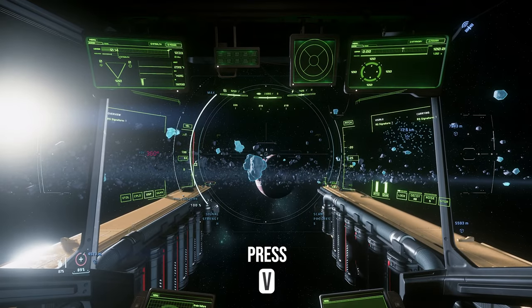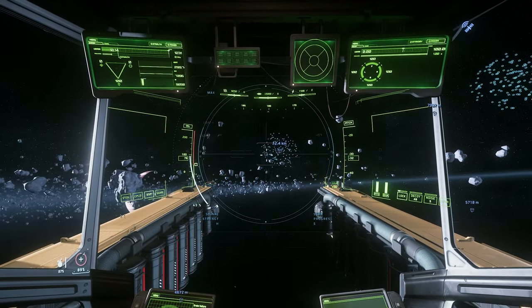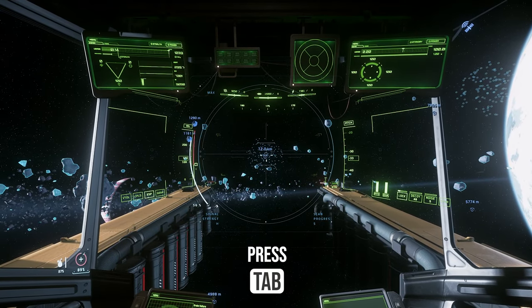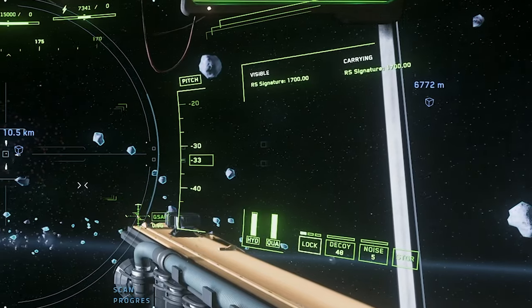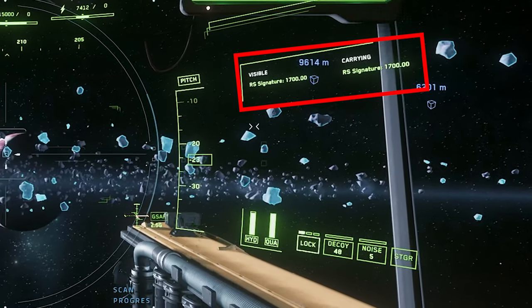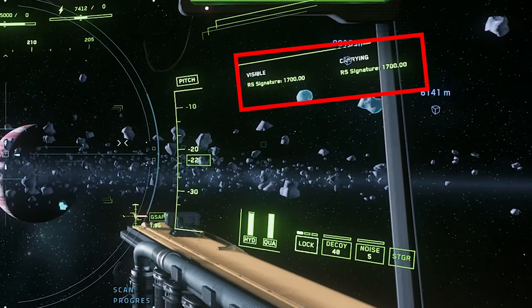Now, how do you find it? Once you're there, you're going to press V to open up your scanner. You're going to cruise at about 200 meters per second, and you'll want to ping about every 5 seconds. When you get scan markers, point directly at them. Top right, it will auto-populate with a number that says RS Signature or Resource Signature. The higher this number, the more resources there.